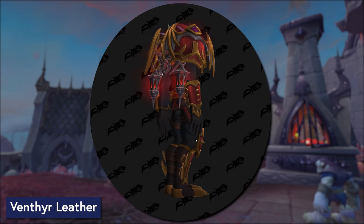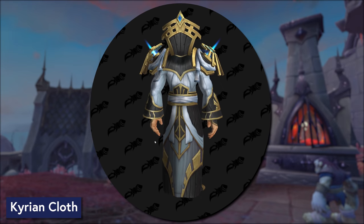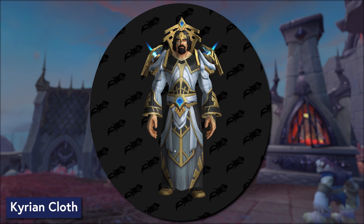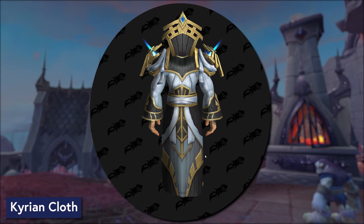Cloth is our last armor type. Here is the Cloth Kyrian Covenant set — this is one of my absolute favorites. It's one of those sets that looks like clothes you might actually see on a character in a story, while still having interesting lighting effects and cool architecture and silhouette. The silhouette in particular is important to me, because as somebody that spends a lot of time in Shadow Form, sometimes that's all you got. I think that's going to be hard for priests to walk away from.